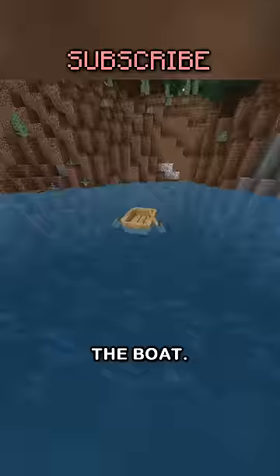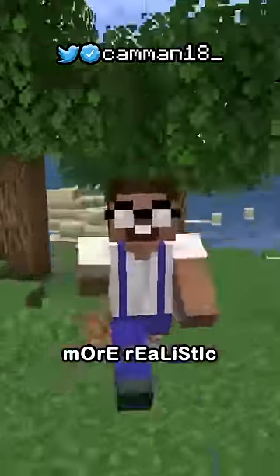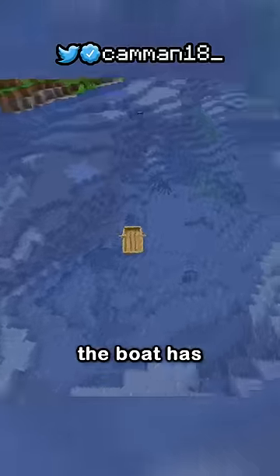And then the one I discovered today — the boat — is crafted with a shovel. Well, that's actually more realistic. No, it's not. The boat has two rows, so it doesn't make any sense, and it's stupid.